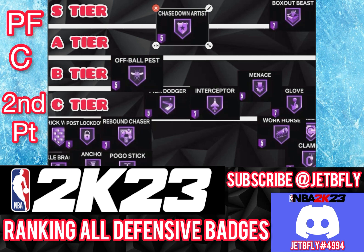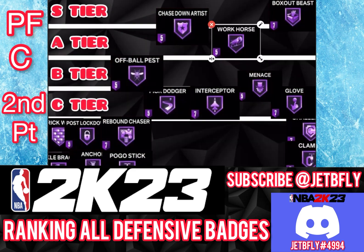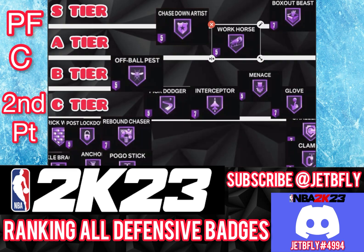The next badge is Workhorse. Like I said, it's a good badge for both guards and bigs — it doesn't matter what you are. I'm putting it on A tier because it works at any level. If you can put any point on this badge, go right ahead. The higher the better.